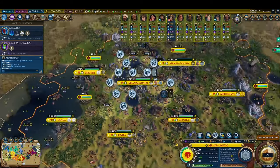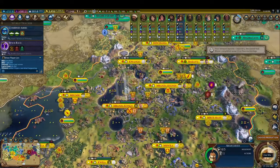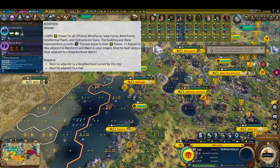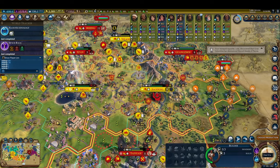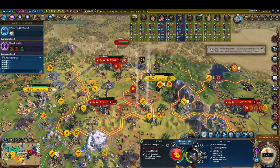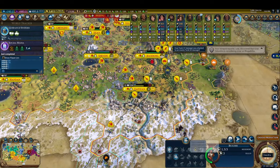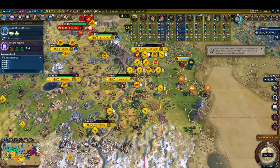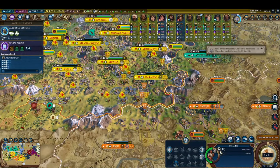During all of this, we run industrial zone projects in several of our cities to generate great engineer points so we can grab a great engineer who allows us to spend gold to instantly complete a wonder. We use this to finish the Biosphere, which effectively grants us 6 tourism per renewable resource energy tile improvement we build. This tourism is then doubled from the multipliers unlocked at the computers tech and the environmentalism civic, so it's actually granting us 12 tourism per tile improvement. We put in the policy card for extra build chargers on new builders and get to work covering the entirety of our land with wind farms and solar panels. This is another way in which keeping pace in science really pays off for culture victory, as these tile improvements are both unlocked in the information era of the tech tree, so this strategy requires having very good science to pull off.